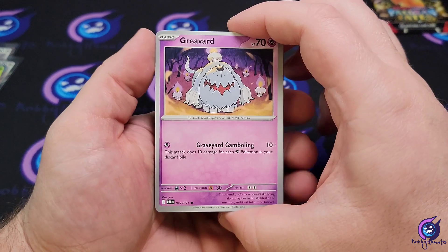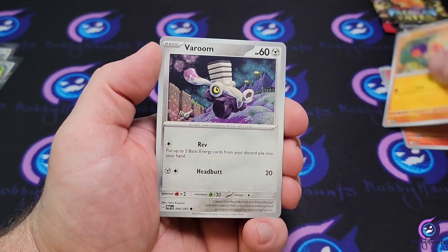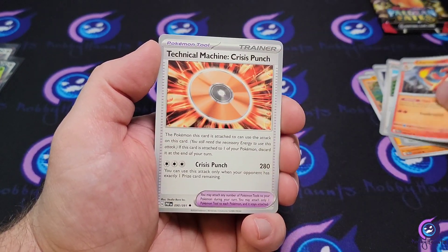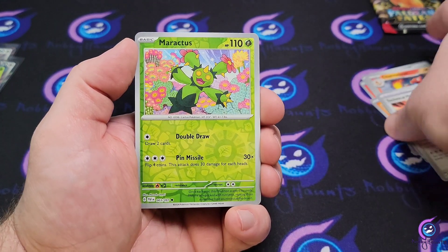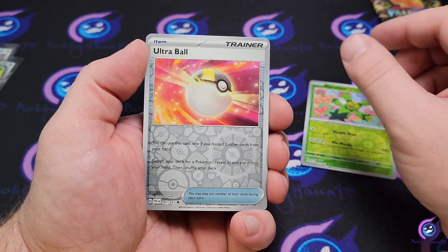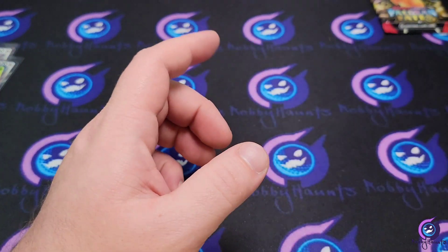That fire energy. That Greavard, Charcadet, Clavipus varoom, Clive, Charmeleon, Crisis Punch. I haven't pulled any Special Illustration Rares yet, I will say that. Ultra ball and a Gotta Go — yeah, I haven't pulled any SIRs yet.